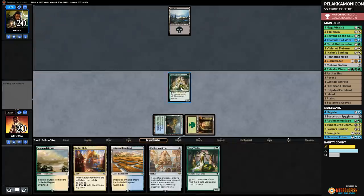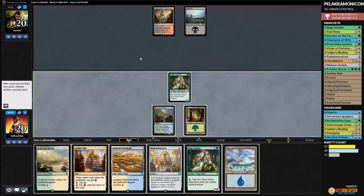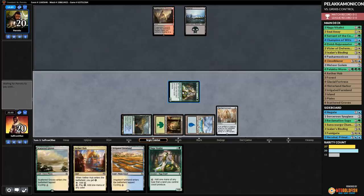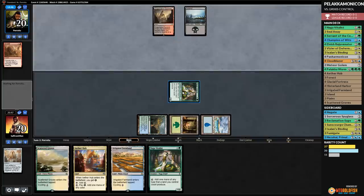This is not looking good — our hope is that our opponent never draws a land. If our opponent never draws a land there is hope. Land — hope gone. We get our opponent to whiff with Doomfall — a little something. Cloudblazer! Let's cycle Farmland, play Champion of the Wits, go looting, discard Champion, discard Scattered Grove, play Glacial Fortress, pass. Now our opponent has to Abrade Vitalist or we get Champion of the Wits back this turn.